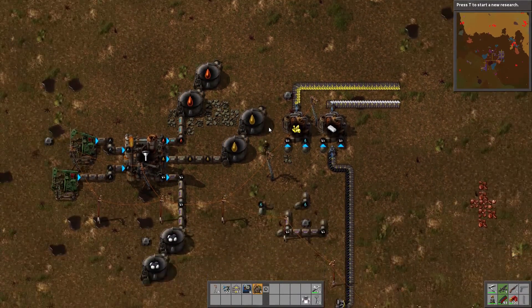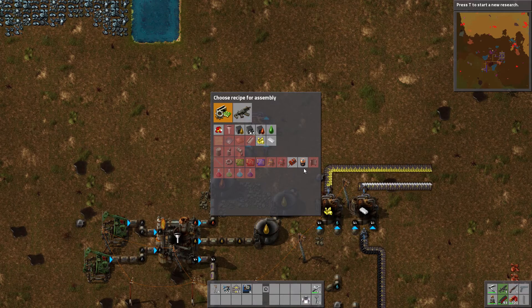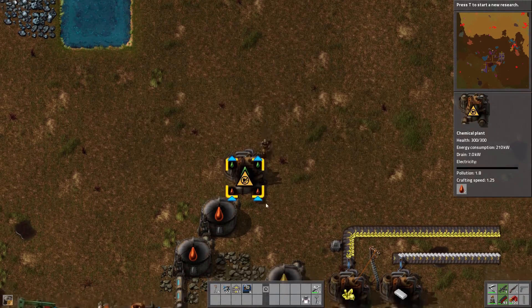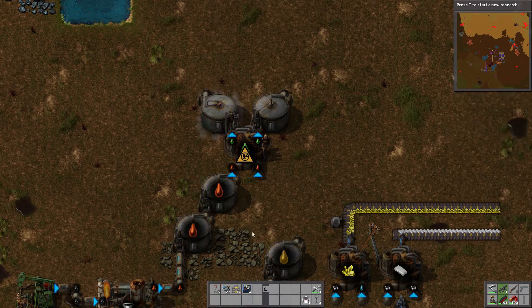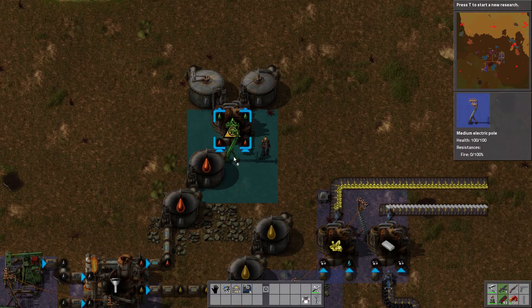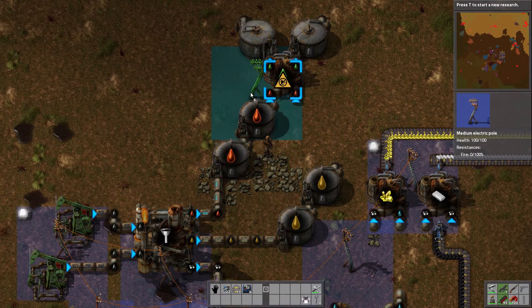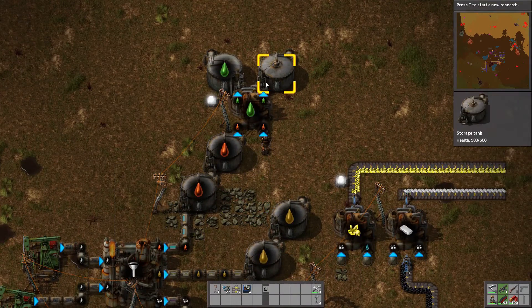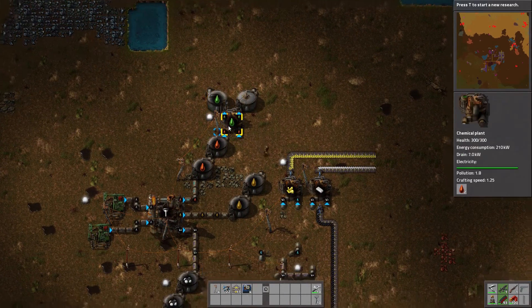Everything is really self-explanatory in this game. For the lubricant, you need heavy oil. So I'm just going to go ahead and drain it from here. I need another tank — I'm going to do two. So now we're making lubricant. I hope it carries over to the next tank. It's making it pretty fast actually. So we're good on that.